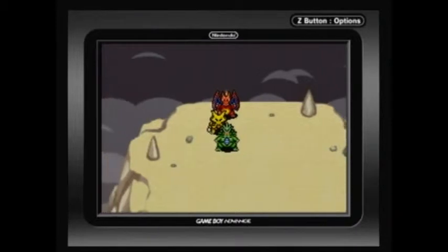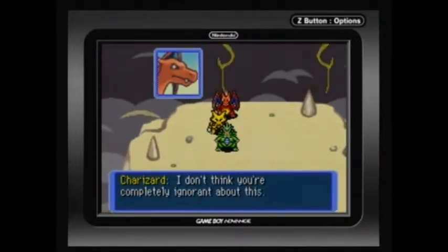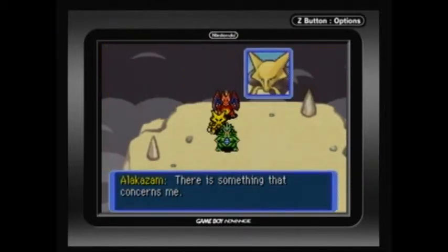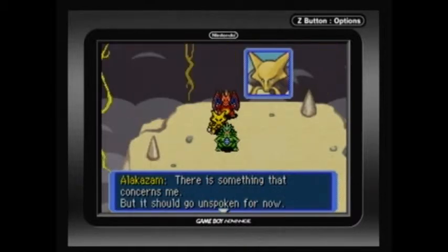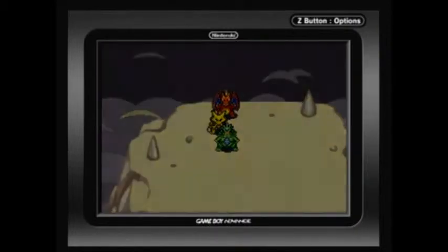Then we get this scene — 'Alakazam, I know you. I don't think you're completely ignorant about this. You know something, don't you?' 'There is something that concerns me, but it should go unspoken for now — for their sake.' Foreshadowing!